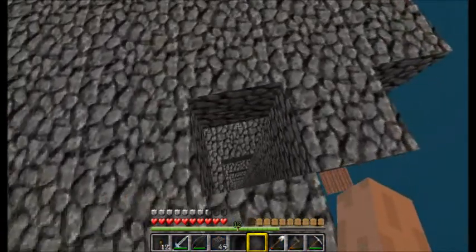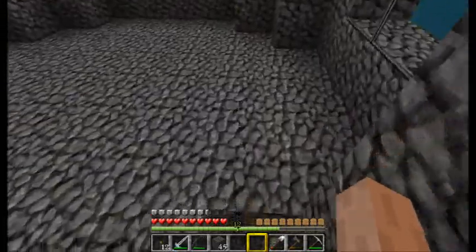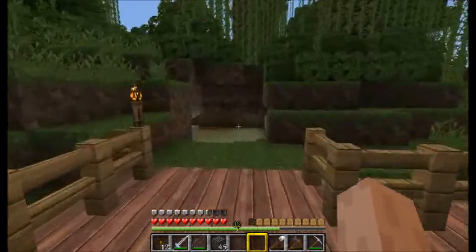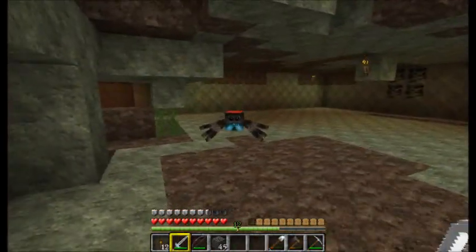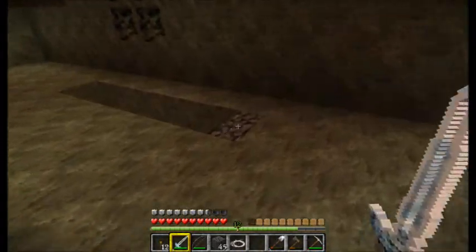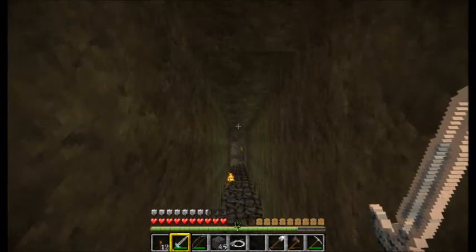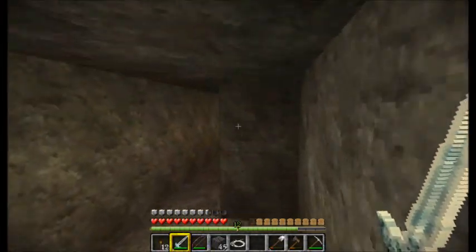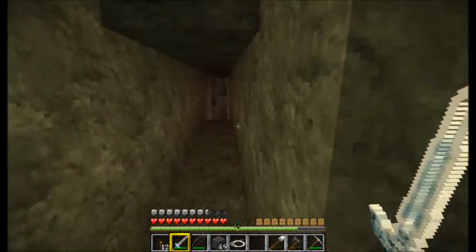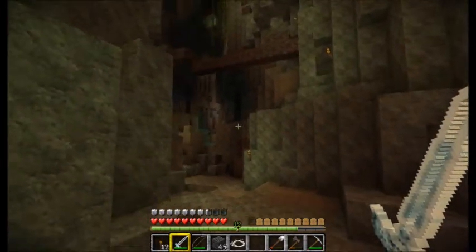I'm gonna need to make a flint and steel as well to activate it. For those of you that don't know, the nether portal is basically a portal to hell — takes you down into a world where everything's on fire and there's monsters everywhere trying to eat you. I believe they put in like a castle or something down there; you just gotta run around and try to find it. There's no water in the nether — I don't think water can even survive if you bring it in a bucket.